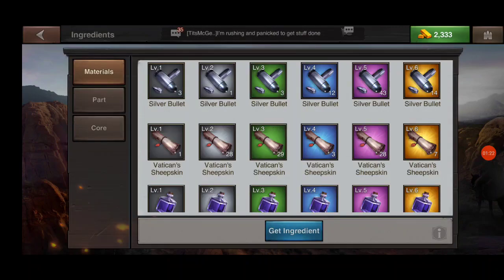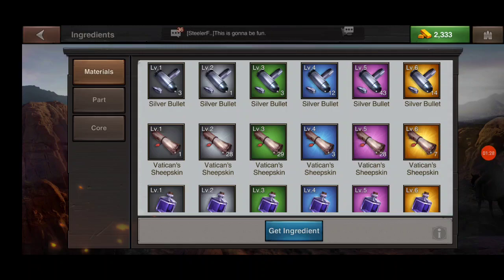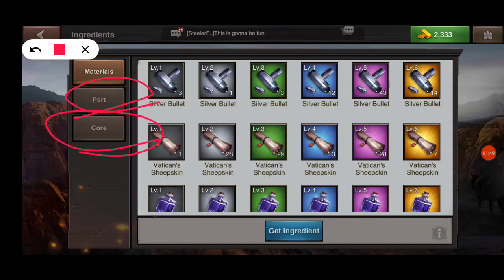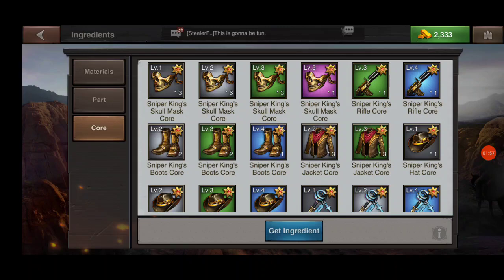When we click on ingredients and combine, you see there are three sections. You have your materials, your parts, and your core. The parts section contains the different materials you use in your recipe to make the core item, and the core section is the actual item itself.